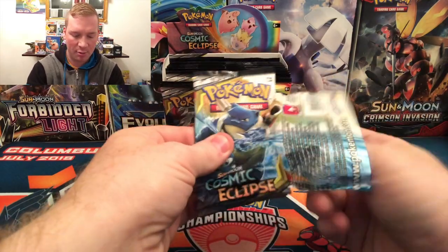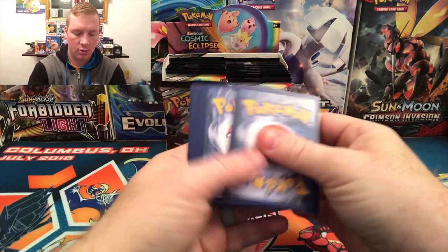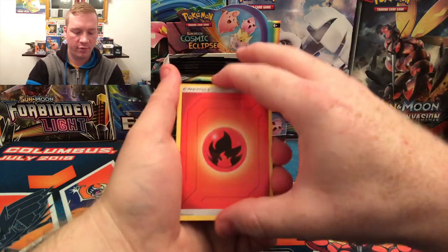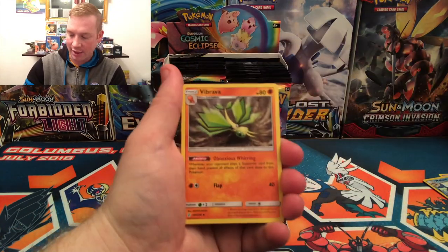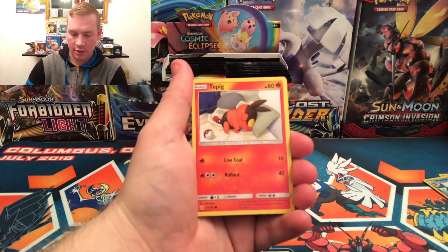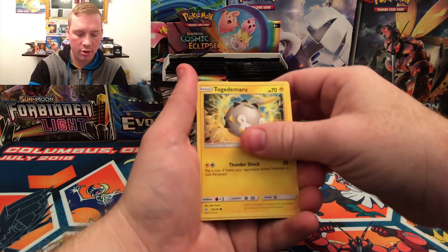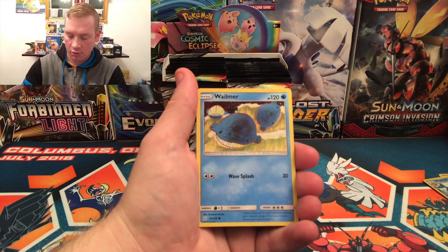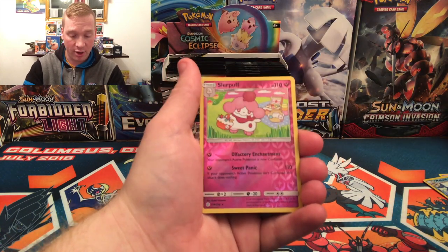This is the Blastoise Piplup artwork. Pangoro, Rapidash, Vibrava, Carvanha, Tepig — definitely was another one featured — Togedemaru, Onyx, Wailmer. Reverse is a Slurpuff and it's actually a Reverse Rare. That's pretty cool. And...